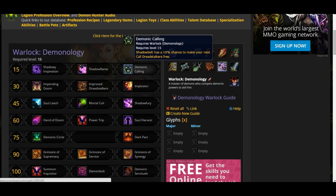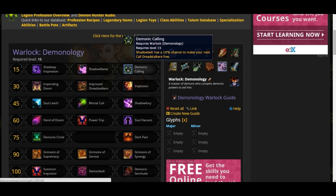Demonic Culling: your demons have a 20% chance to make your next Call of the Dread Stalker free. That is resource management — not a reset of your Dread Stalkers, but making it free. And yes, it's resource management.